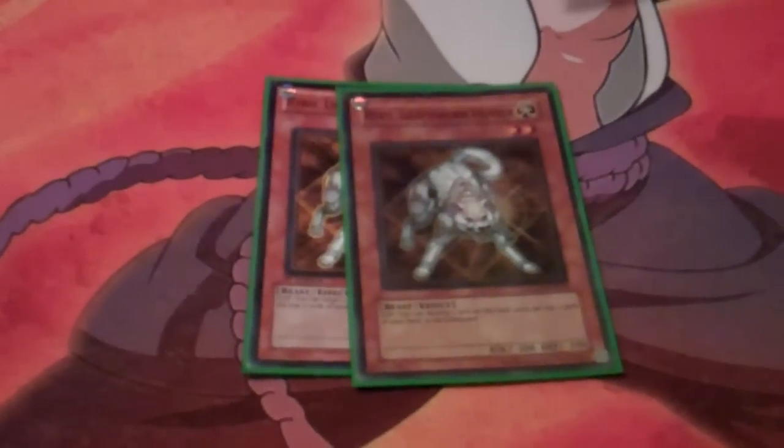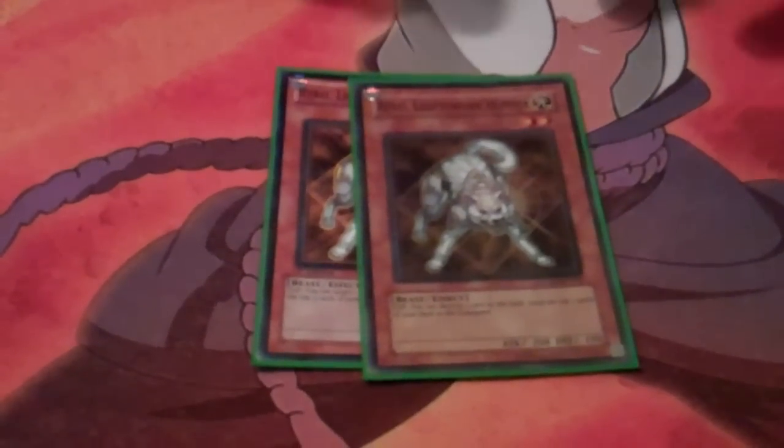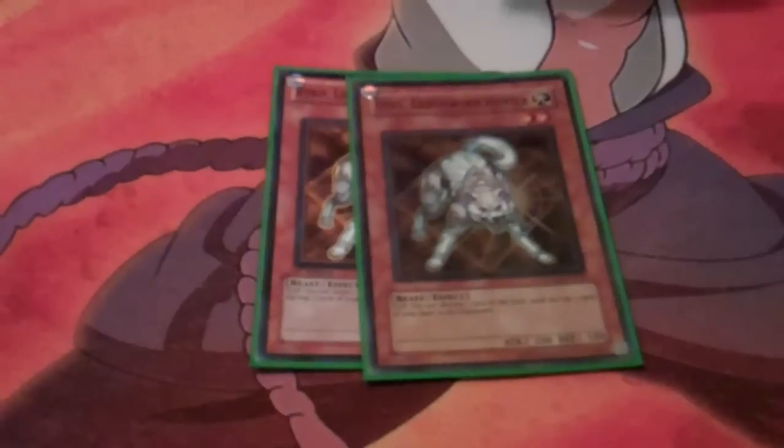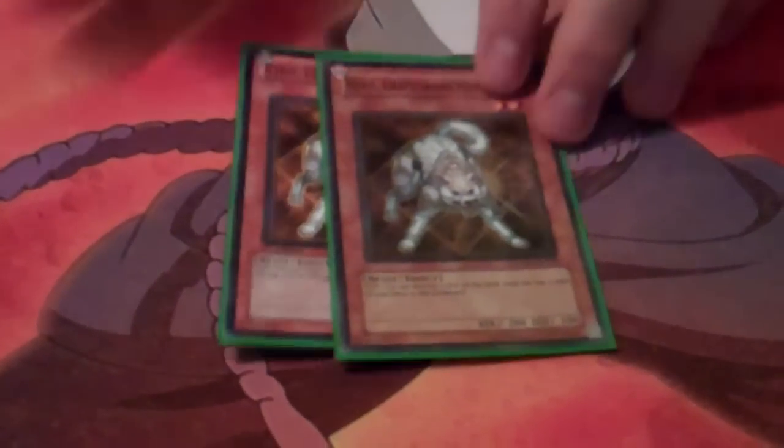2 Ryko. I would run 3, but it's really slow because you just set and say go. 2 is really nice because it allows you to do other things with it — it lets you still get Gachi Gachi out when only running 2 with Lumina plays.